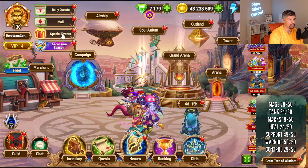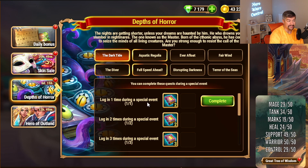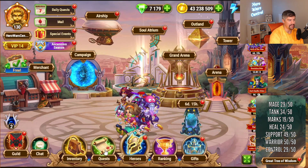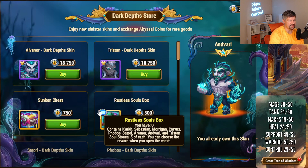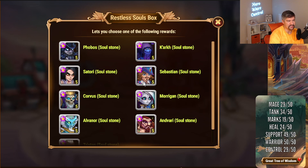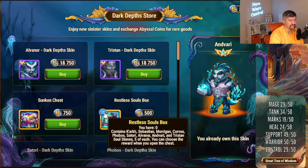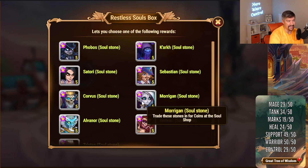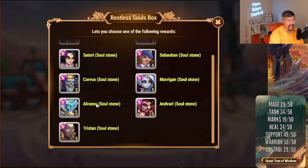This is a seven-day event. You complete tasks, get wicked journals, take the journals to the event map, do the various little fights to get currency, and take that currency to the shop to buy your stuff. The Restless Souls box would be a good purchase if you're saving up soul stones or trying to get specific heroes. All of these heroes are usable: Kark, Phobos — great versus Osh and for countering Dante — Satori, Sebastian and Morgan — both among the best support heroes — Corvus, one of the best tanks, Alvanor, really good versus Osh, Tristan, and Anvari, just a great all-around tank, off-tank, damage dealer, and stunner.